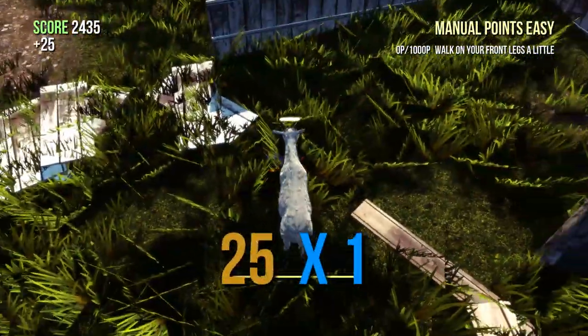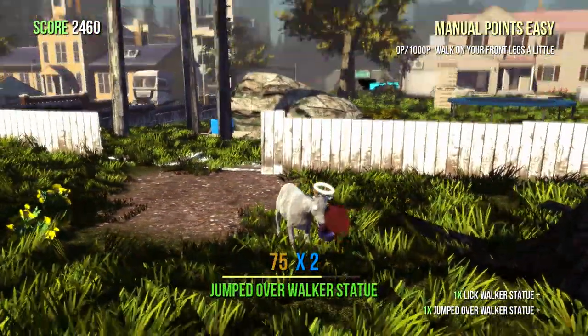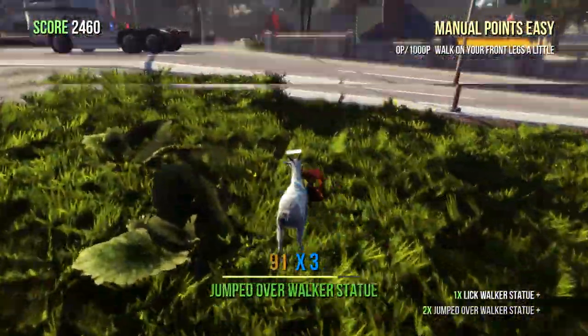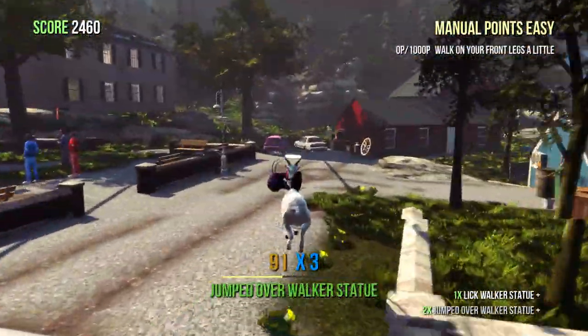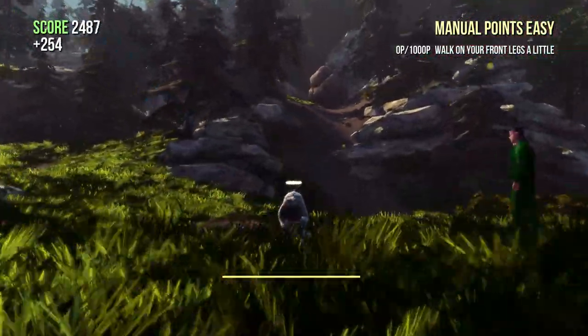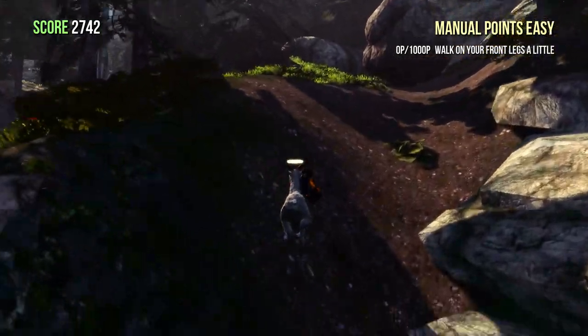Now we're searching for a purple monster statue. It looks like this — it's in this tower right next to the goat pond. Once you get the statue, you need to go up this hill. Use the one with the boulder on it. You can crush these people if you want. That'd be very rude.